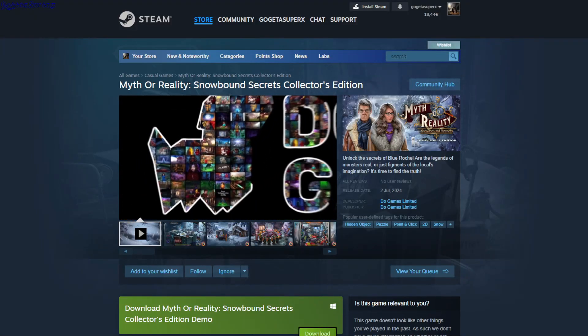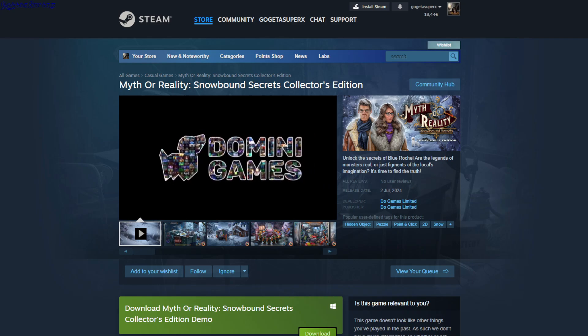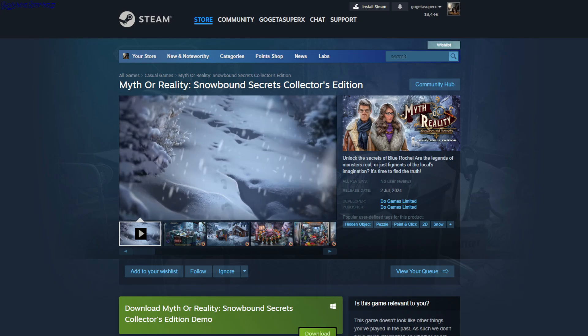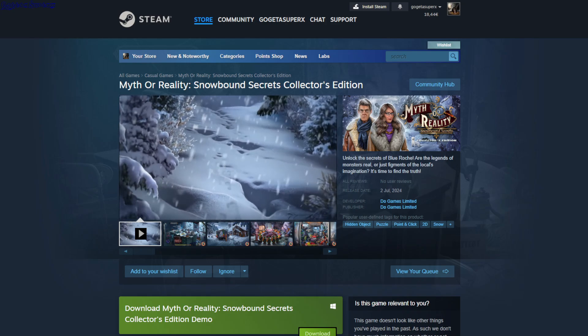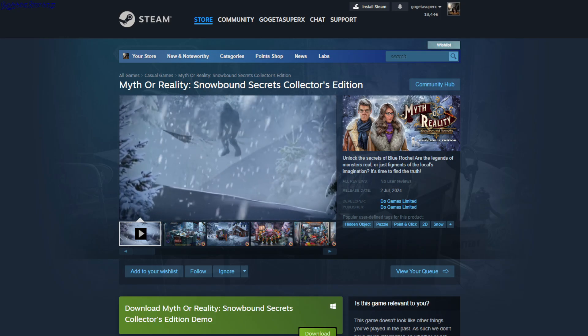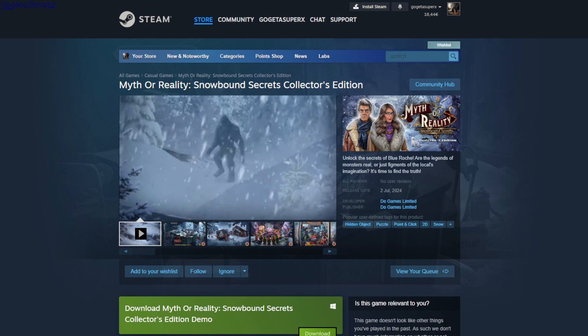Hello! Myth or Reality? Snowbound Secrets. This is a point and click game with lots of hidden objects, puzzles, and minigames. You just have to search on the screen and find where the items belong.